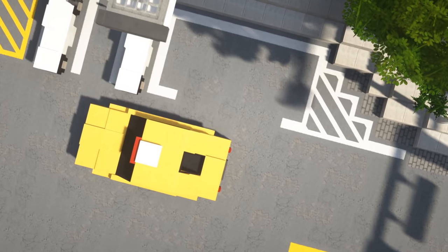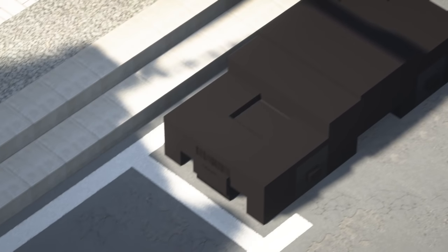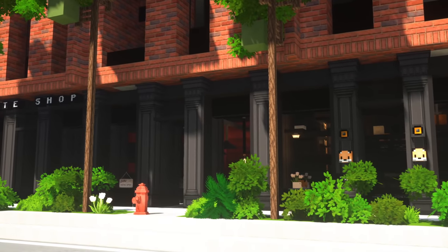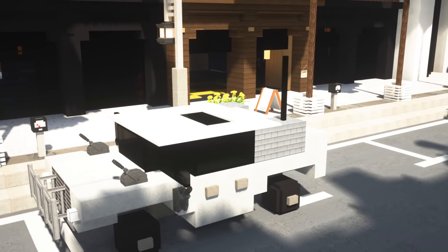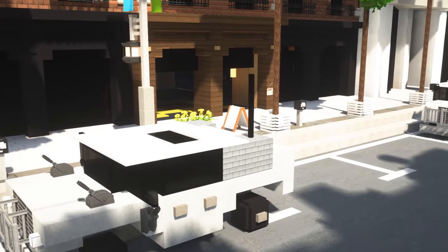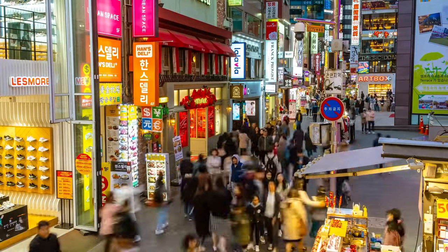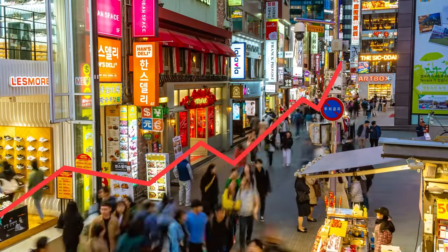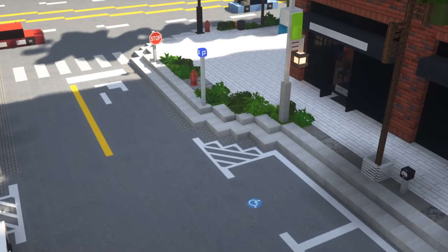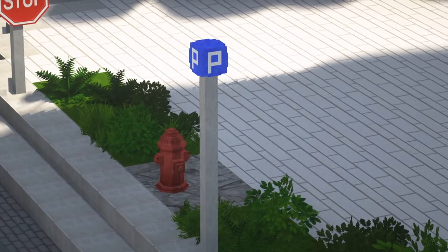On-street parking is a great way to add a dynamic feel to your city. You should use these parking spaces in high-pedestrian areas — this means around shops, restaurants, and other first-floor stores. As your city's urban planner, you need money, and you get your money through taxes. If you add on-street parking in these areas, people will spend more money and those businesses will pay you more in taxes. Just be careful not to have these parking spaces too close to intersections, and be sure to mark them with a parking sign.